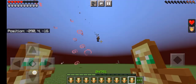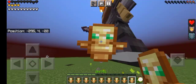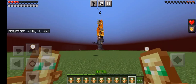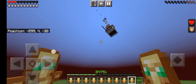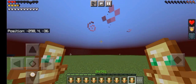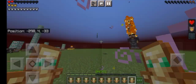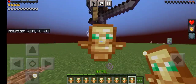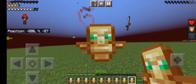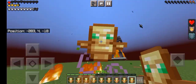Hero Blind is shooting fires at us. There goes another totem of undying. You can use the evocation fangs ability too. Look at the durability of the armor — it's about to break. The helmet is now broken, and there goes another totem. Let's equip one more and look at how powerful Hero Blind is.